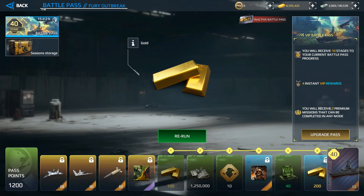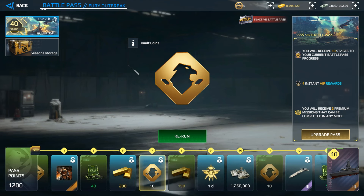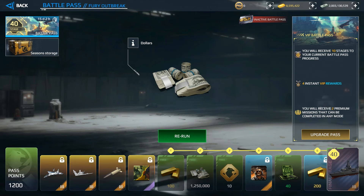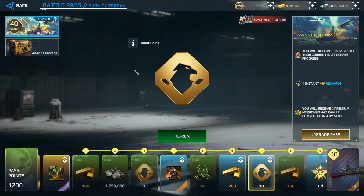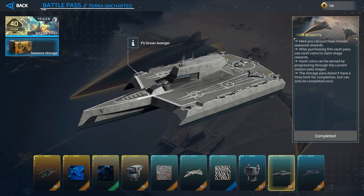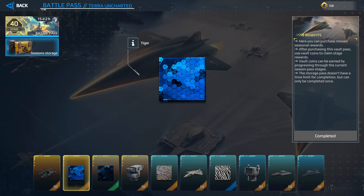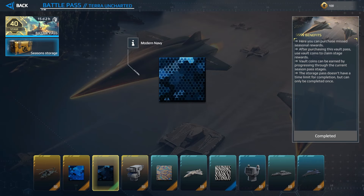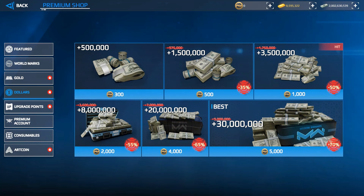Vault coins let you purchase rewards from previous battle passes. If you buy the VIP pass you receive 70 vault coins. Some are free and some require a premium account. In the Season Storage, spending 70 vault coins unlocks a set of rewards. When you pay the vault pass, you receive two instant rewards like a camouflage and a helicopter.